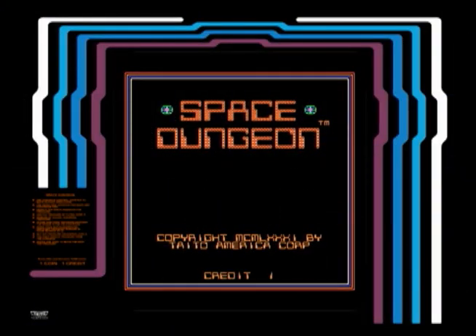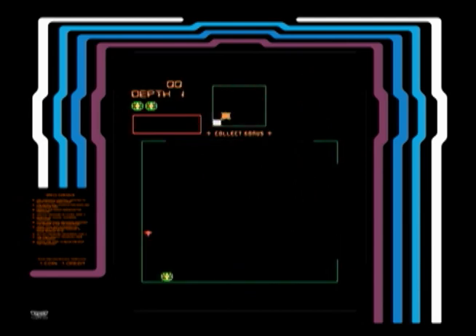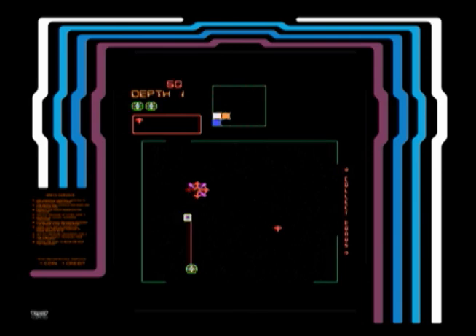This is Space Dungeon, which came out in 1981 from Tato. It was designed by Rex Battenberg. This is a Dungeon in Space type game, which doesn't really make too much sense, but whatever. It was actually a pretty cool game. They had ported this to the Atari 5200, which was the best 5200 game there was.